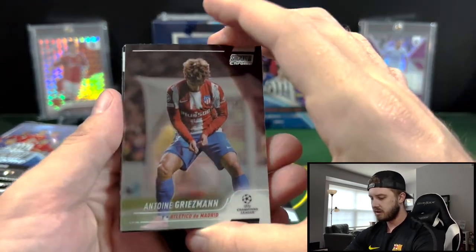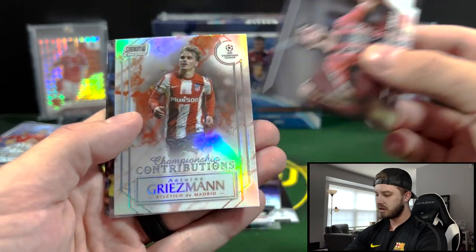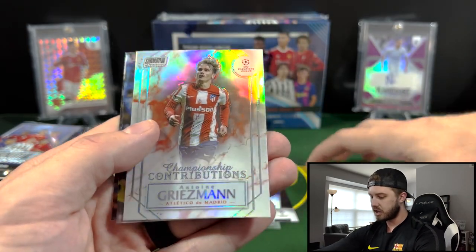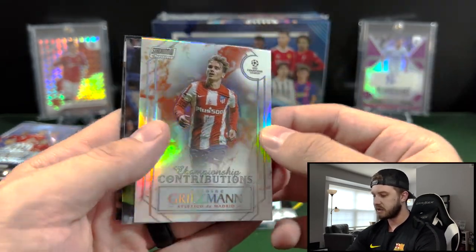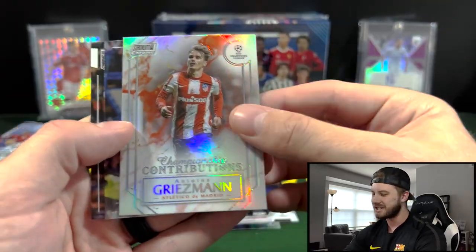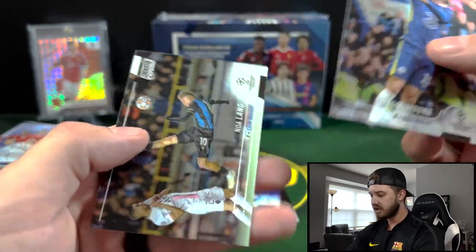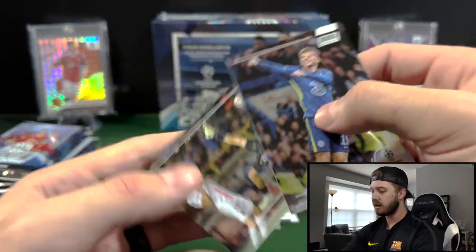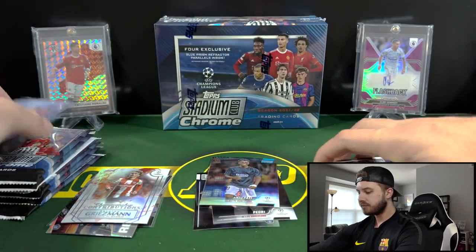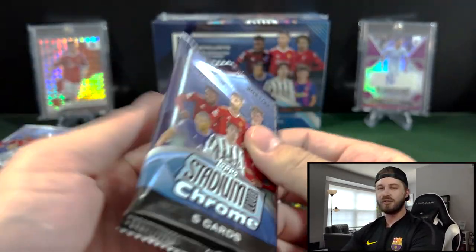Then we have Griezmann for Atletico. Tenali. And then a Championship Contributions for Griezmann — very cool looking card there. Some of these cards look like they should be like case hits or something. Then we have Mason Mount, Chelsea, and Moe Lang.